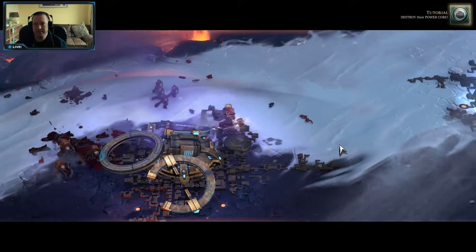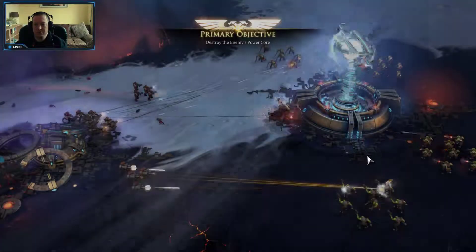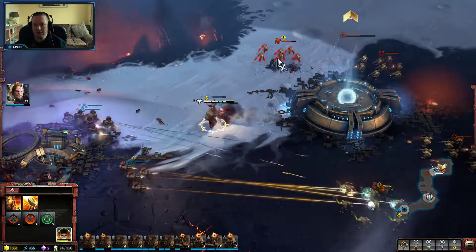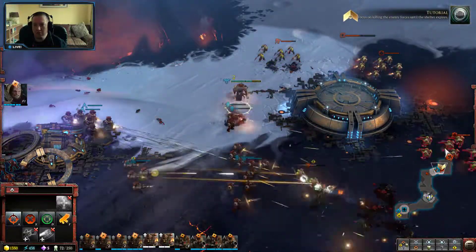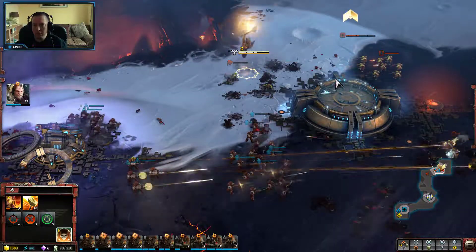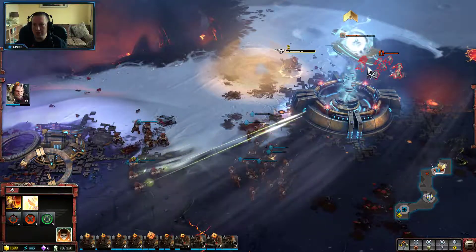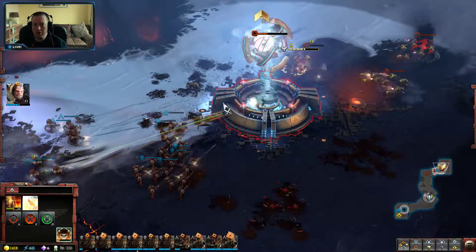Destroy their power core. They're gonna hide it in a minute though. The enemy has sheltered their power core just like you did. Their power core is invulnerable while it is sheltered. Focus on killing the enemy forces until the shelter expires. The power core is going to die.